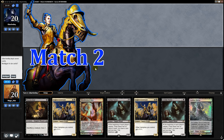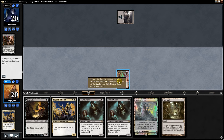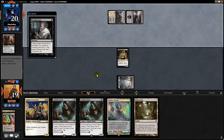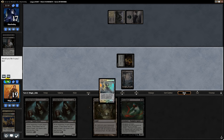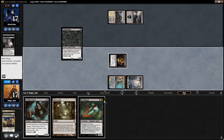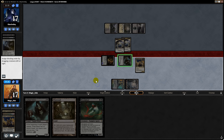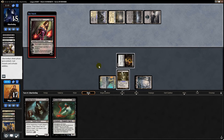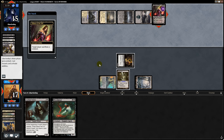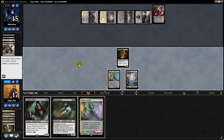Next match: opening hand is a bit risky with no Aether Vial but we attempt it. Opponent Inquisitions away our Lieutenant. We play Mutavault and start things off with Viscera Seer. Opponent Thoughtseizes the second Lieutenant and we get Bloodghast as our draw. We swing in for one. Opponent then forces us to discard Bloodghast — which is actually good for us — and plays Lingering Souls. We draw a Lieutenant, play it and swing in, opponent double blocks Asylum Visitor.